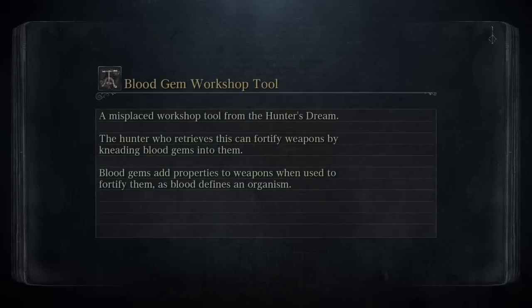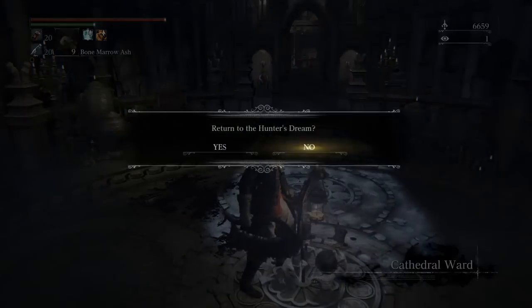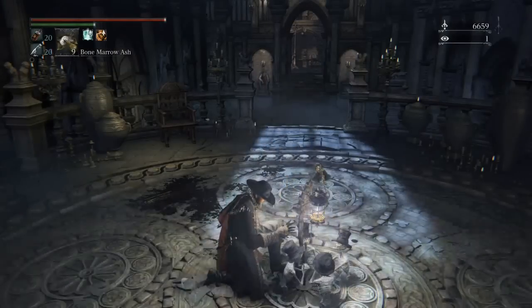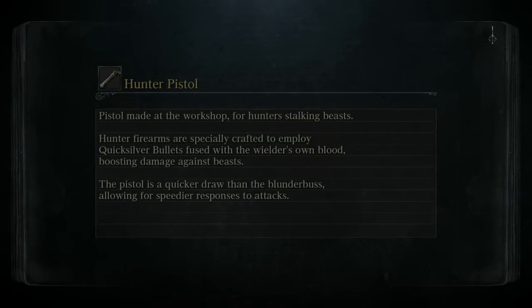Now you have the Executioner's rune. He also gives you the roar gesture which actually screams and it's pretty cool - it has a different scream for a male or female character, which sounds obvious but you'd sometimes expect FromSoft to miss something like this.